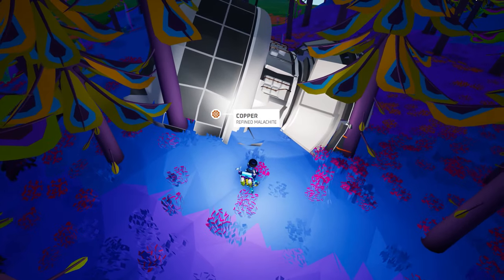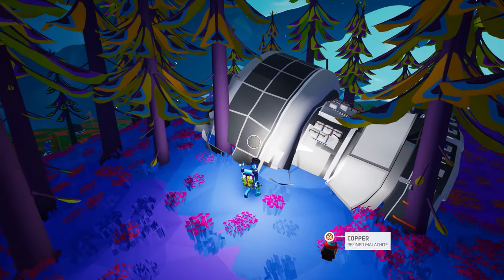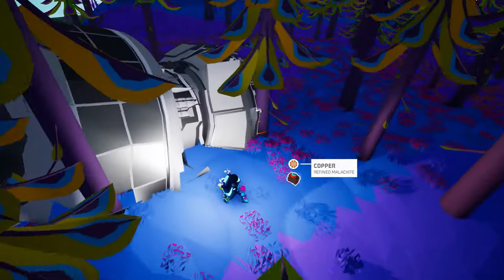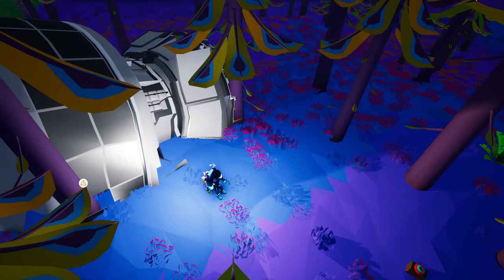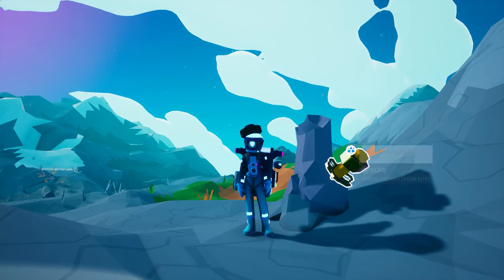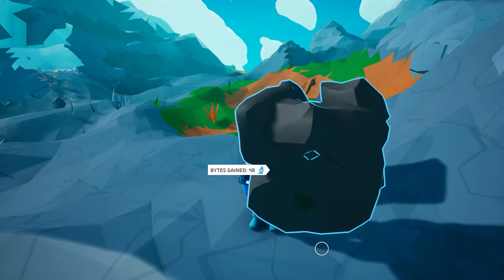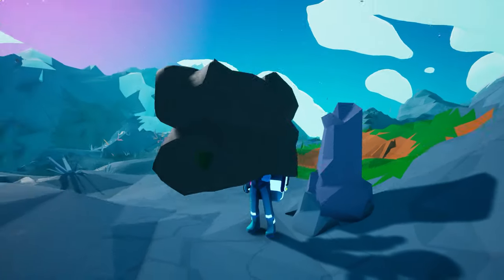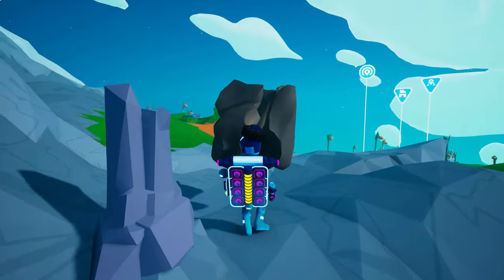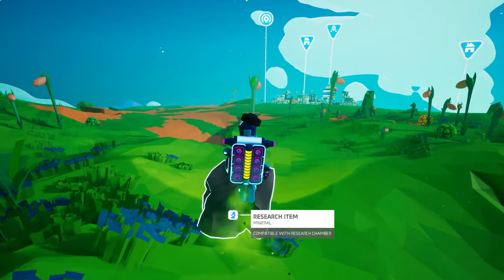Console players, and PC players who use a controller, you can take solace knowing that your controller allows you to do something not possible with mouse and keyboard. You can easily grab hidden items that are located inside of wreckage and even research objects buried under the ground. Simply move your cursor about a bit and when you see a tooltip for an item appear, press your right trigger and you automatically pick up that item. Yeah, take that mouse and keyboard players.